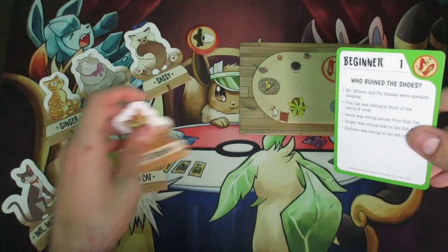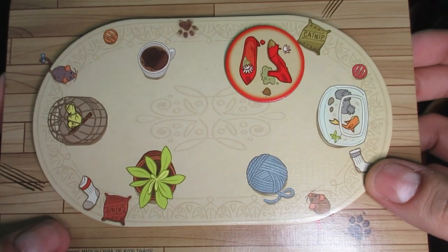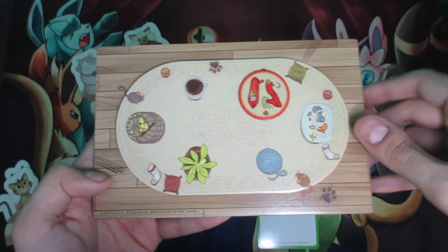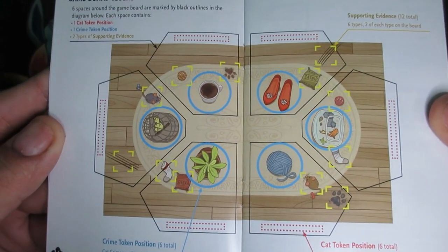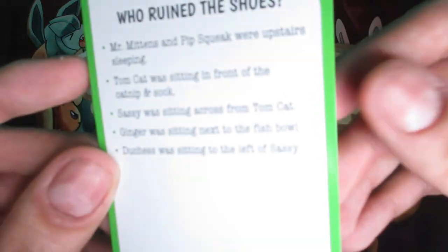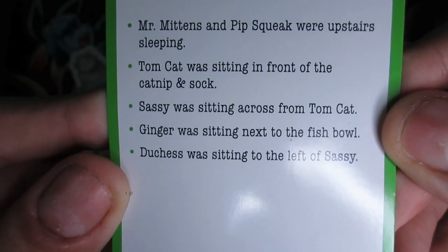We look over — Mr. Mittens, Pipsqueak — not involved, so we know it's not those two. Second clue: Tomcat was sitting in front of the catnip and sock. We can see a sock here and a catnip here — there are six different areas, one through six. Looking at the instructions you can see the six playing areas, each in front of one of the chip items. So we take Tomcat and place him in front of the catnip and sock — so we know it's not Tomcat.